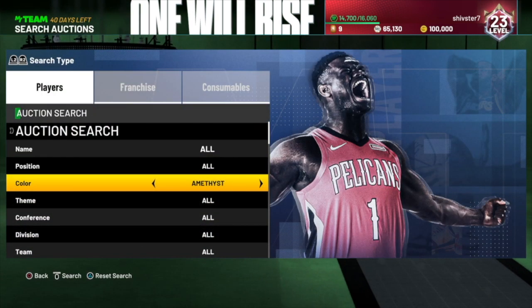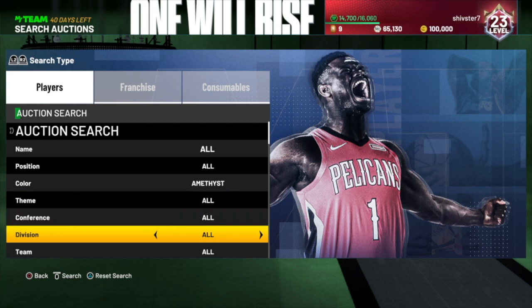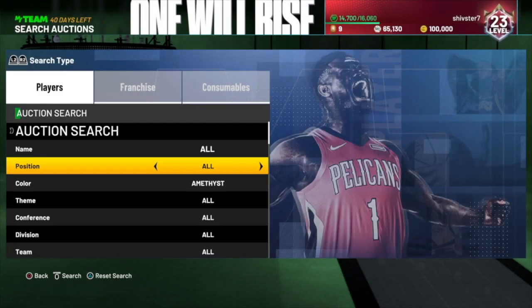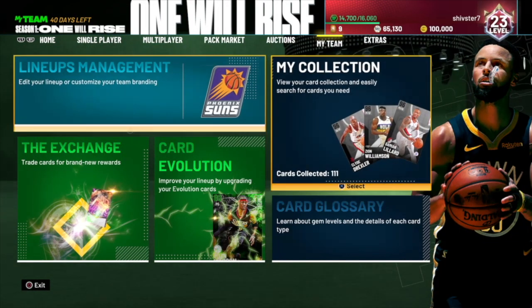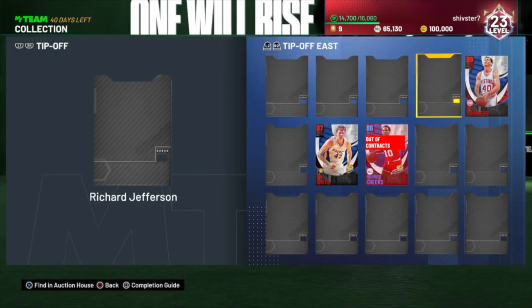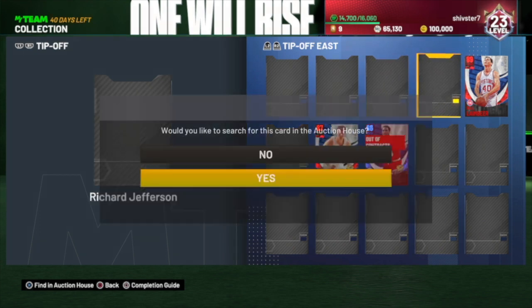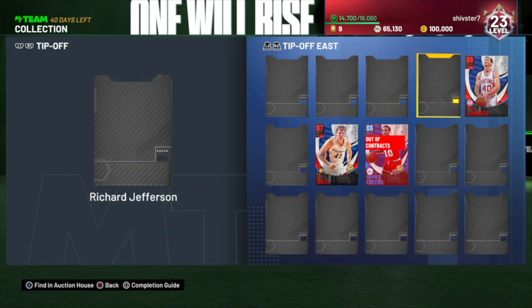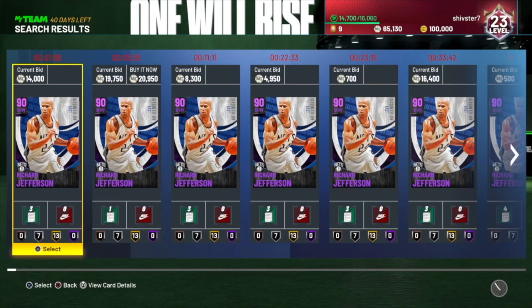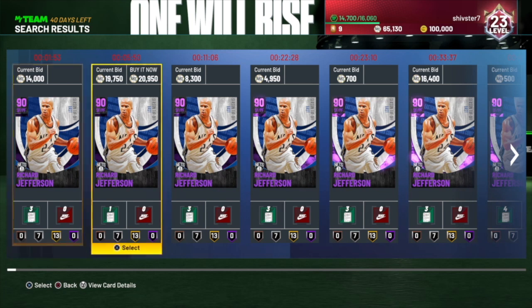Same thing with Amethyst. If you guys see the Amethyst cards that dropped last week — like RJ, Allen Houston, all of those cards — the cheapest one right here, Shawn Marion is like 18k. Their prices have decreased a little bit from when they dropped in packs on Friday, and it's Sunday now. So if you guys don't know, the pattern is: if you buy a player on Friday when packs drop and wait till Sunday, which is today, this is when the prices are higher.